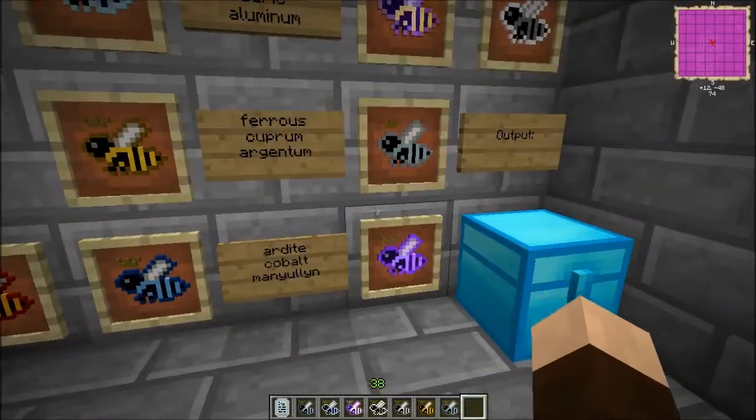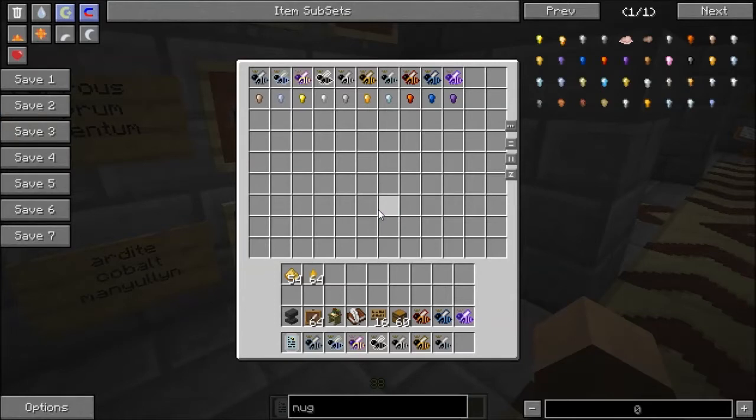Let's take a look at the output you can expect. Each one will spit out honeycomb, but also from these bees you can get nuggets. The Stannum bee gives tin, Plumum gives lead, Auric gives gold, Aluminum gives aluminum, Ferrous gives iron, Cuprum gives copper, Argentum gives silver, Ardite gives ardite, Cobalt gives cobalt, and Manilium gives manilium nuggets.